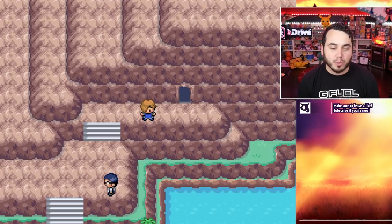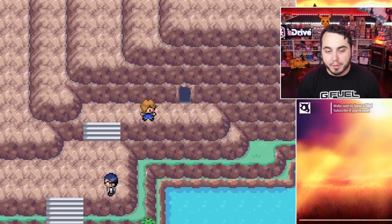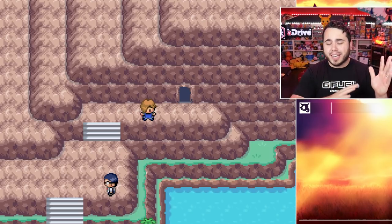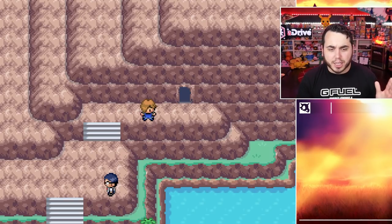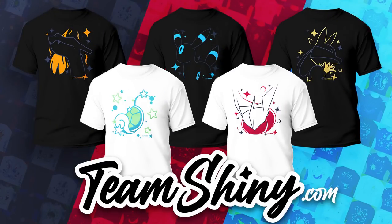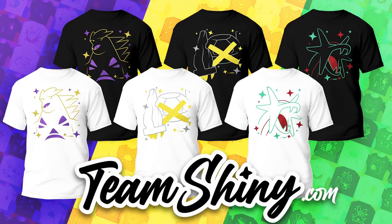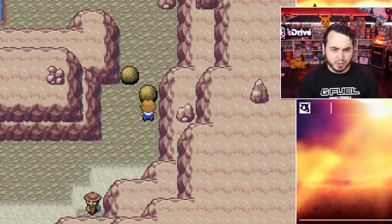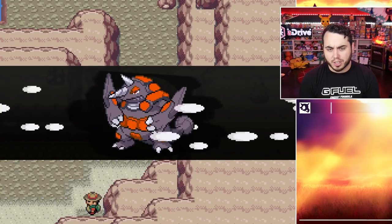I kind of ditched the like goals because we weren't hitting them anyway, but it's all good, man. I'm enjoying the series. I'm having fun playing it, and I hope you guys are having a good time. We launched a bunch of brand new Team Shiny shirts — you can check them out on the screen. Head to TeamShiny.com and swag out your wardrobe today. You're going to look amazing, including our brand new Hisuian Growlithe design, which is phenomenal.